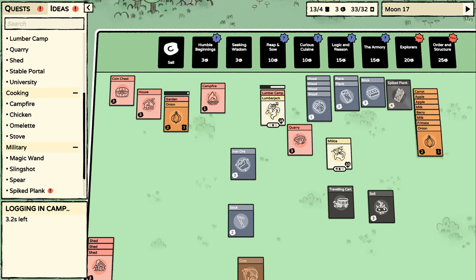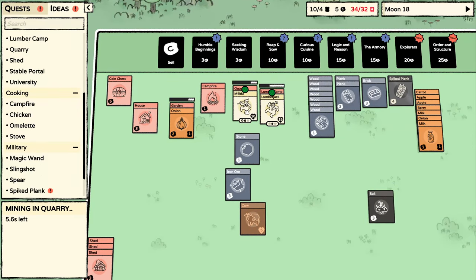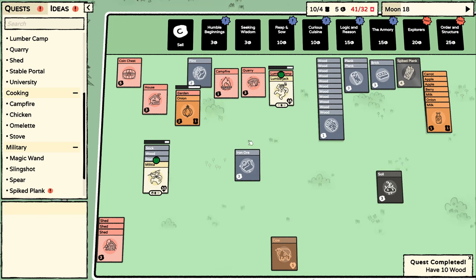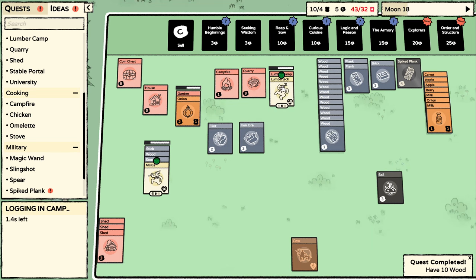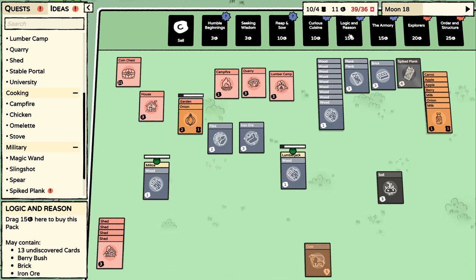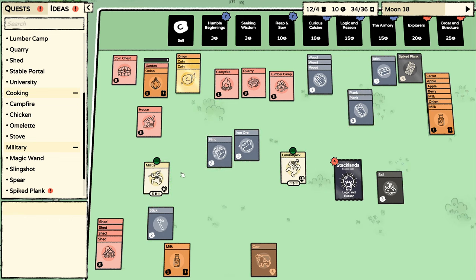He is just churning out wood, which is awesome. I probably should have done the traveling cart again when I had five coins, but that's alright. We're going to make another shed — wood, stone, stick, villager — to get even more cards. The lumberjack is just killing it. Let's do another logic and reason pack. Got a booster — let's put another thing in the garden. I need to start pausing if it's going to move this quick. Still fine on food.